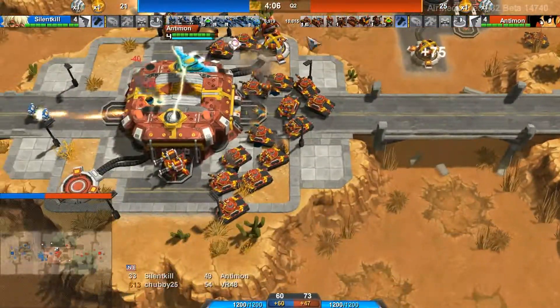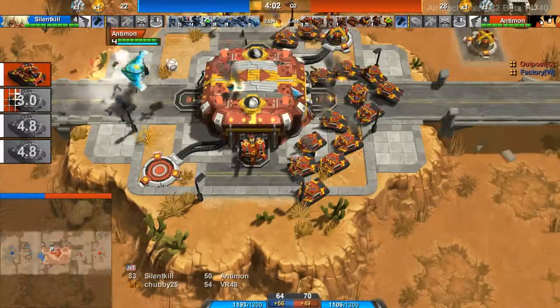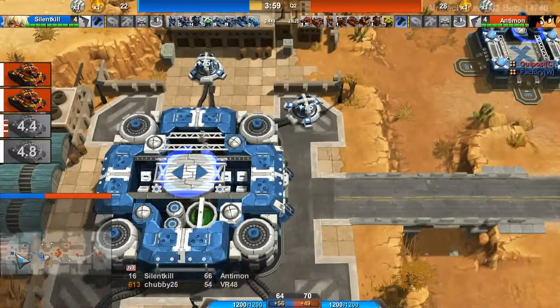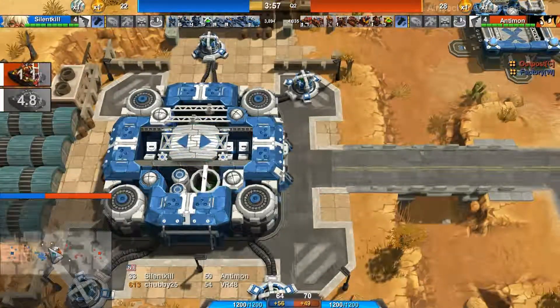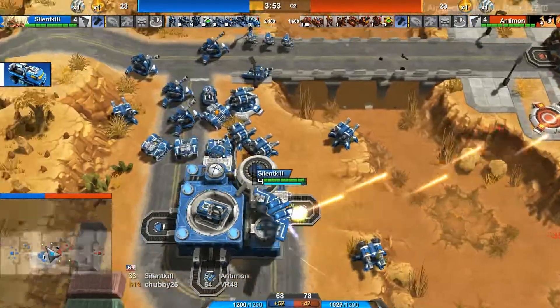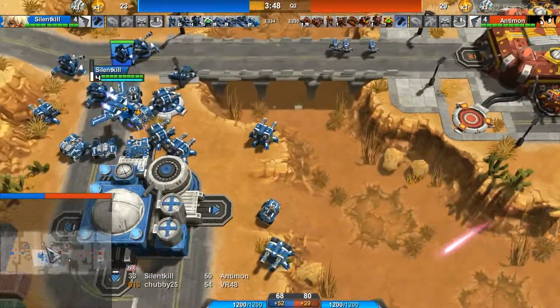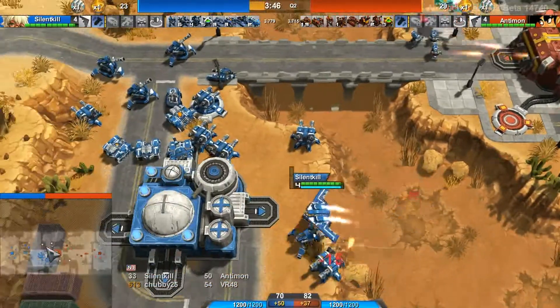Look at this massive force of Dillos sitting right here — these things move fast. If you look at Silent Kill's front door, there is absolutely nothing. Silent Kill making another jammer — I'm not sure if they work to be honest, because those things were firing at the units, not at the outposts.